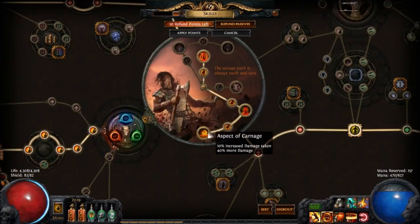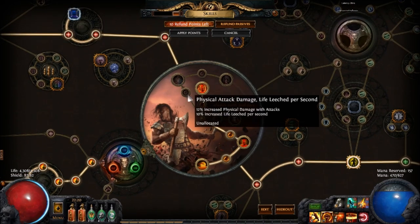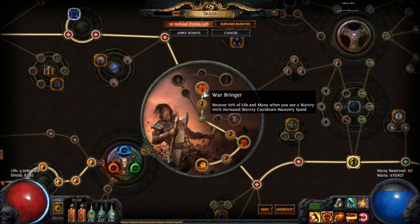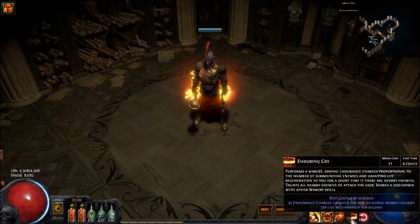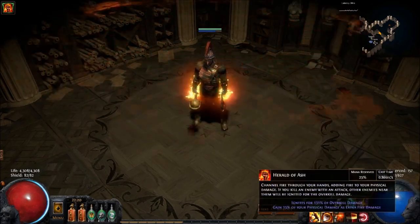For our Ascendancy, I went Berserker — 40% more damage dealt, 10% more damage taken. Can't really argue with that, pretty sweet. There's a bunch of physical damage and attack speed nodes here as well, also very nice. The last two points don't really matter; pick whatever you want. I went with Warbringer, because that's going to help keep my Endurance Charges at maximum really easily since the cooldown is very short, plus it gives you a nice regen for both mana and life.